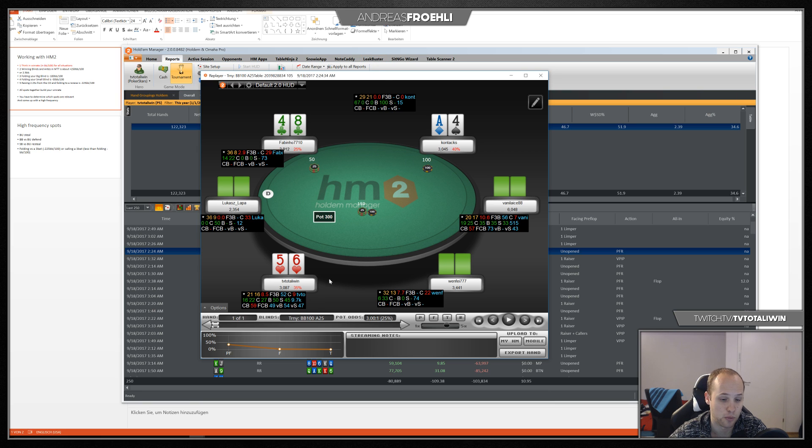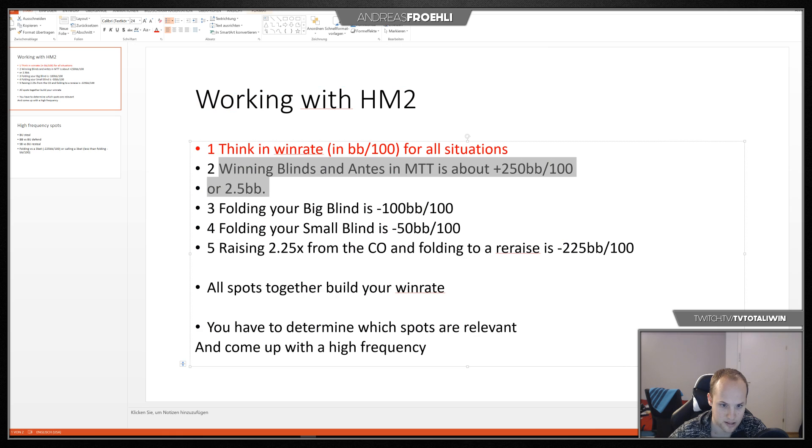When they do defend, sometimes it can be more, sometimes less. Folding your big blind is always minus 100 bb per hundred — you're losing your entire big blind, and if you repeat that a hundred times, you lose 100 big blinds. Folding your small blind is minus 50 bb per hundred, and raising from the cutoff then folding to a re-raise is minus 225 bb per hundred — that's 2.25x from the cutoff.